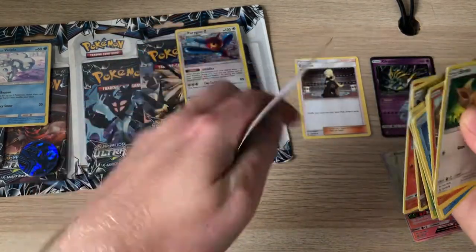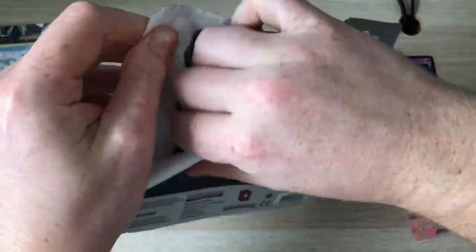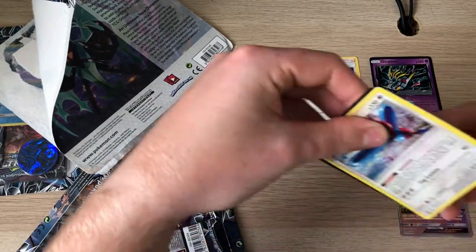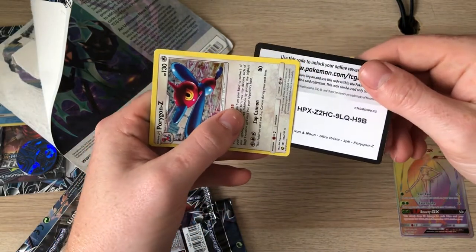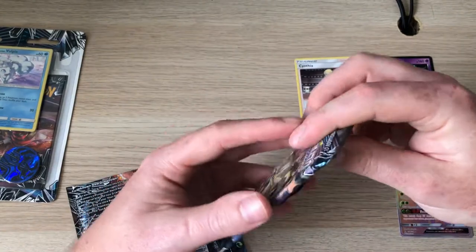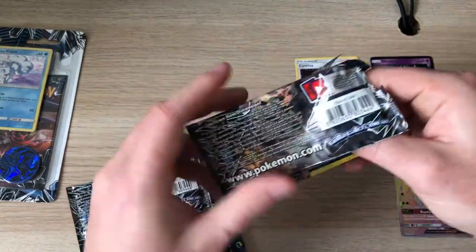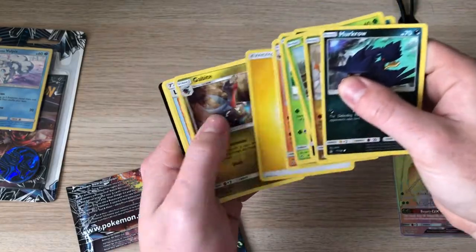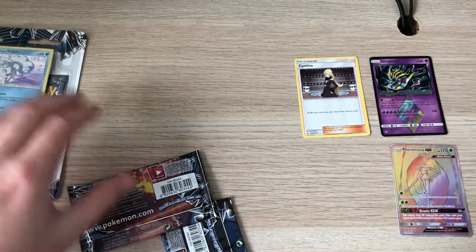My giveaway actually includes one of these Pheromosa cards, so go enter if you want to win it. Porygon-Z - oh, this one actually matches up now - Porygon-Z and the code. I think I'll just open these four in this video and then open another four and upload it another time - maybe today, maybe tomorrow. Another green pack in it.